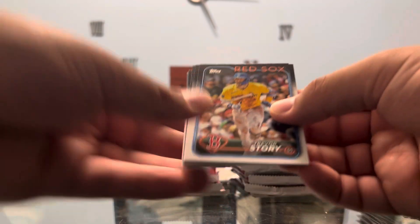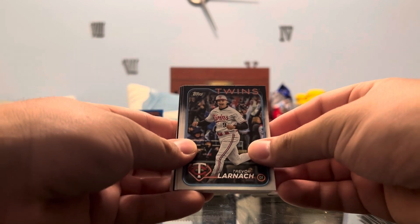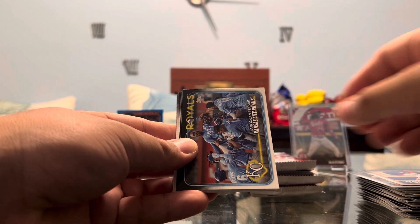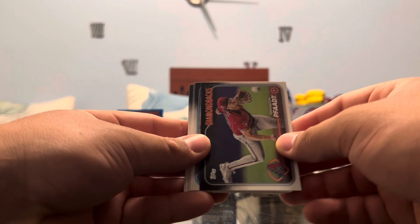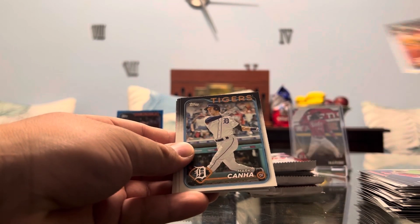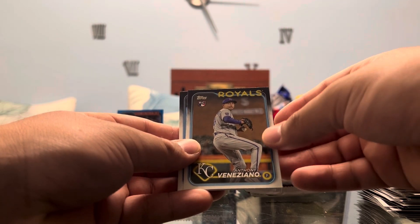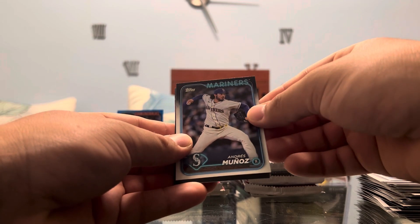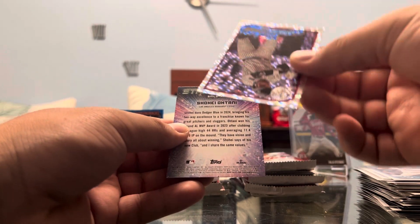We got Trevor Story. Trevor Larnach — whoops, butchered it. Robles. Royals. Spears rookie. A lot of reds. Pafad — you guys know I'm going to butcher it all the time. Javier Baez. Mark Canna. Sable. Rookie Veneziano. Garcia. Munoz. And we got another banger player on the foil board.